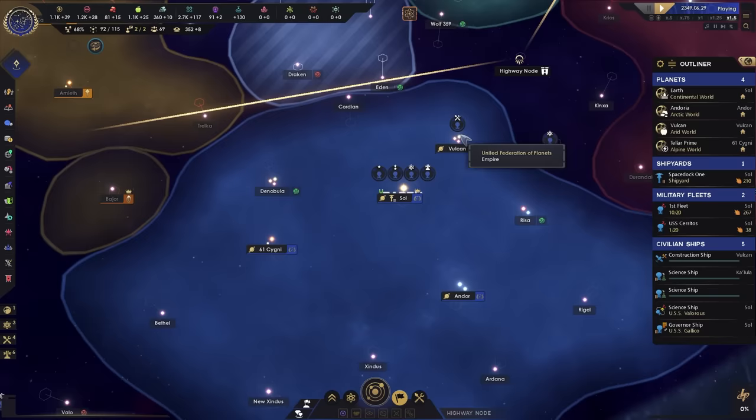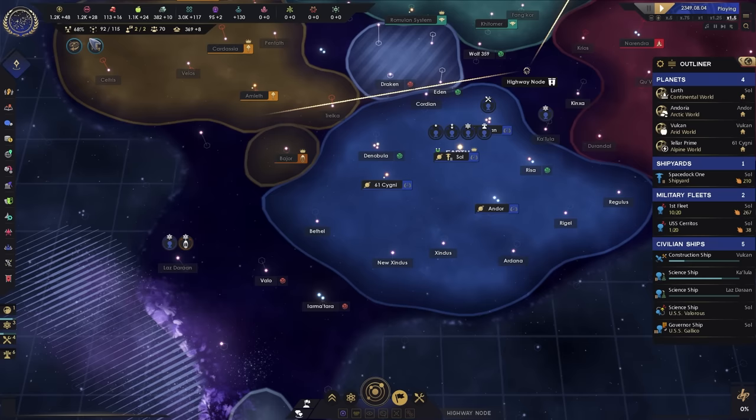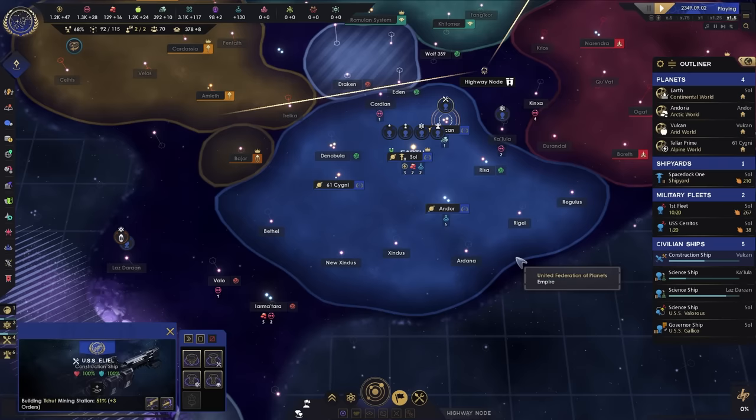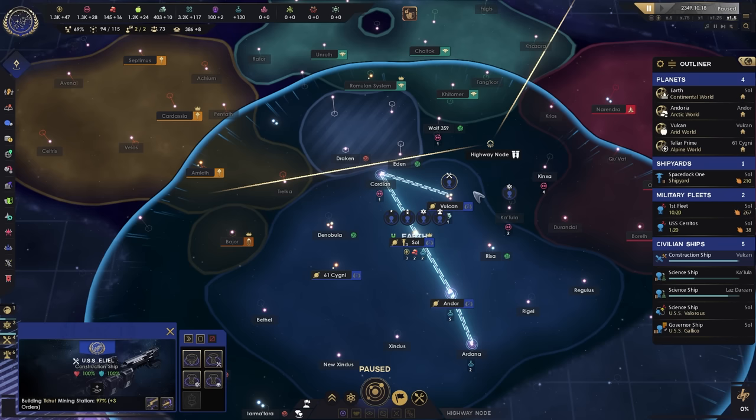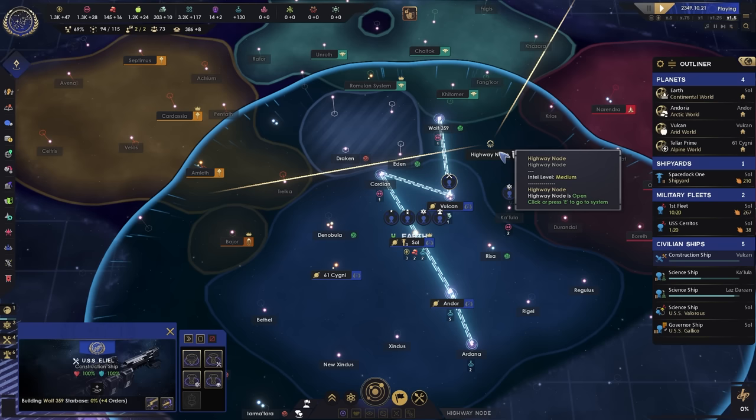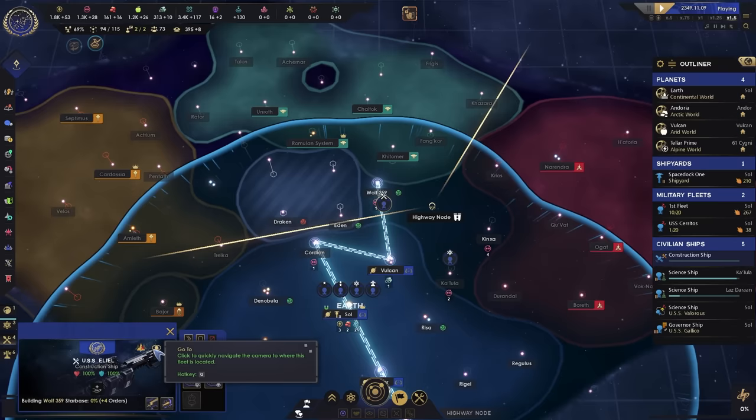Mining stations plus 10% on our new technology is great. Mining stations in space will generate a lot of additional resources. We are already generating Influence, so now it's time to start expanding. Wolf 359 is a great place to expand to. If you Shift+Ctrl+click and then right-click to create a starbase it will be prioritized in the queue, so the construction ship will go to Wolf 359 immediately but will retain its existing queue — you don't have to redo all that work.